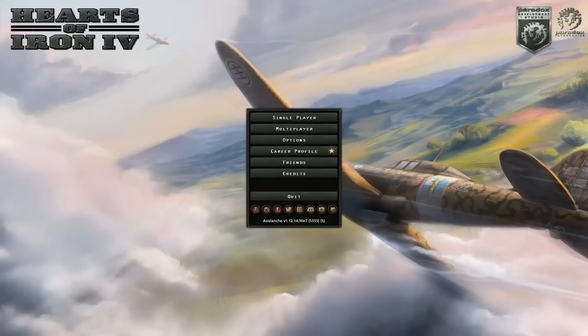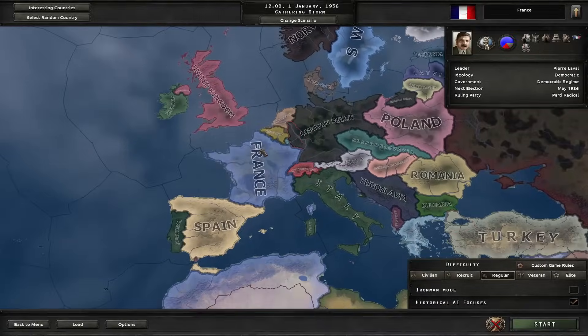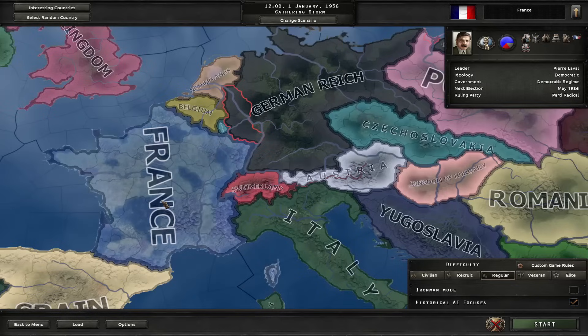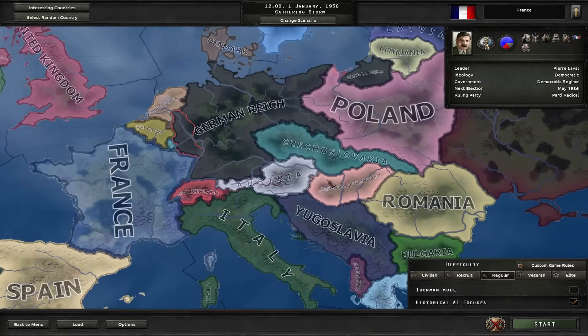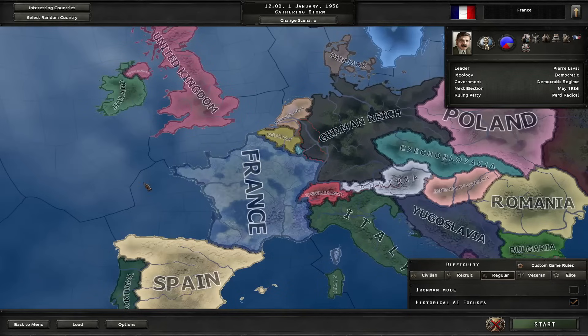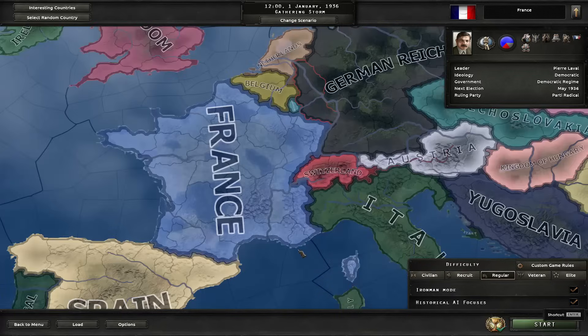Hi guys, welcome to another HOI4 video. You may not have known, but you can actually get every single French achievement in just one single run — achievements that require you to go for the Napoleon path, that also require you to go for Little Entente, and also to go fascist, all in just one single run. Today I'm going to show you how you can do it.